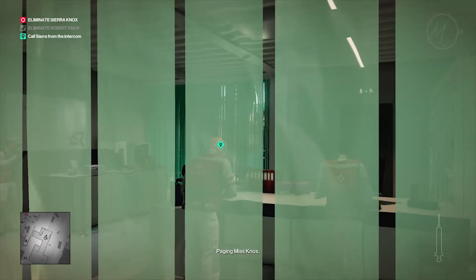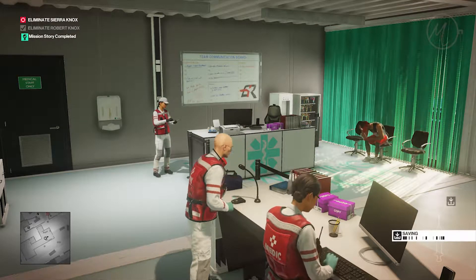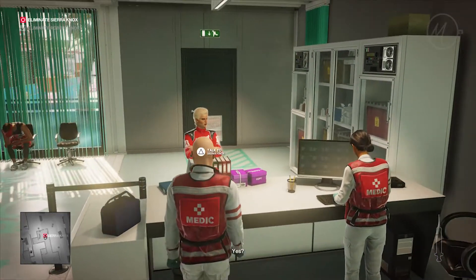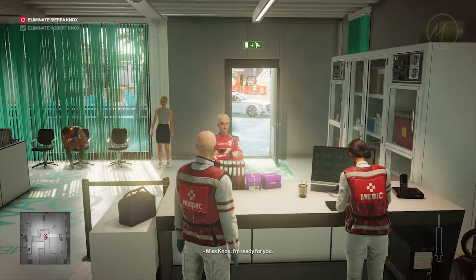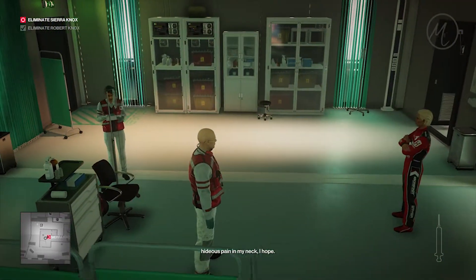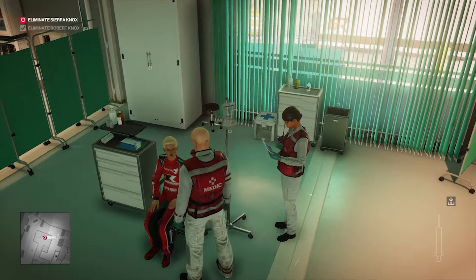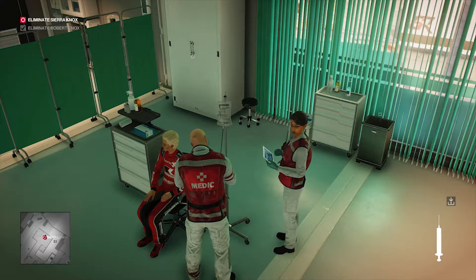From there we're gonna make our way back to the main reception area within this medic area, and we're gonna page Miss Knox. Obviously you can't do this until the race is over. Once she's been called, it's a matter of just waiting until she gets here. Once she is here, we talk to her, tell her that we're ready, and take her down to where we do the damage. We call her into here, get her all set up and ready for this vitamin booster business. Make sure she's nice and comfy — these are her last moments, after all. Then just line her up nice and tight and give her the lethal syringe, and that will be the end of Miss Sienna Knox.